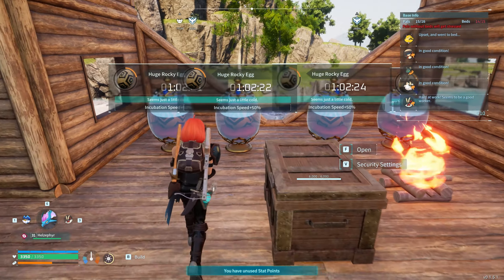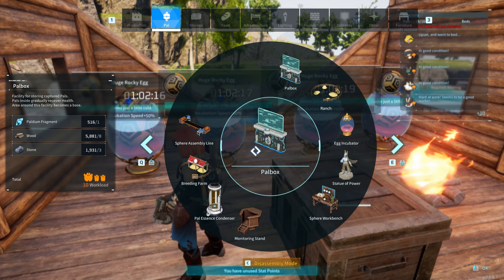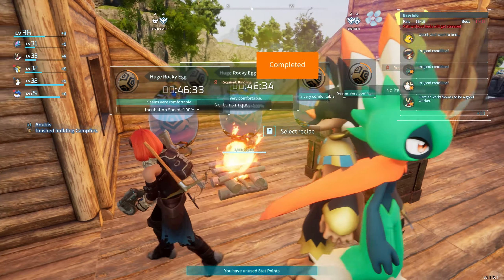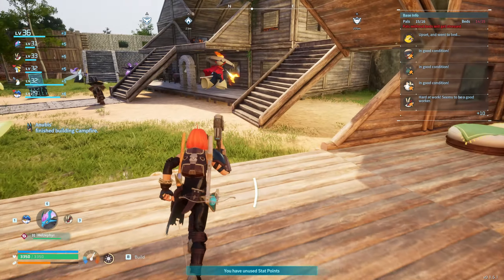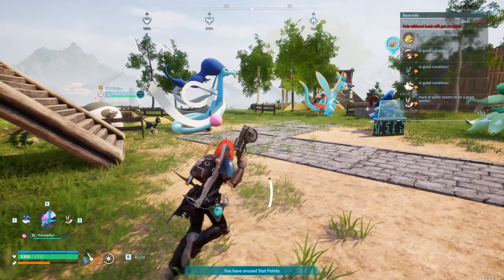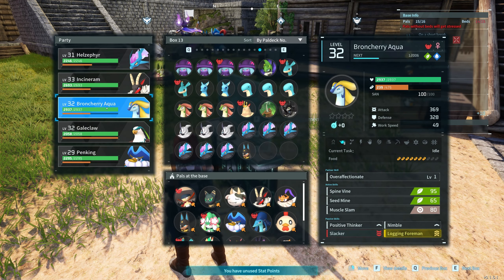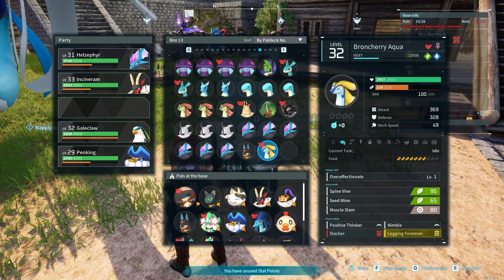The huge eggs are coming along — let's try putting a second campfire here. It actually worked, they're up to 100%. As for the extra beds we need, we're stuck without enough cloth and that's going to take a while, so let's put that aside for now. I think it's fair to say that Broncherry Aqua has not been the greatest — we can take Broncherry out.